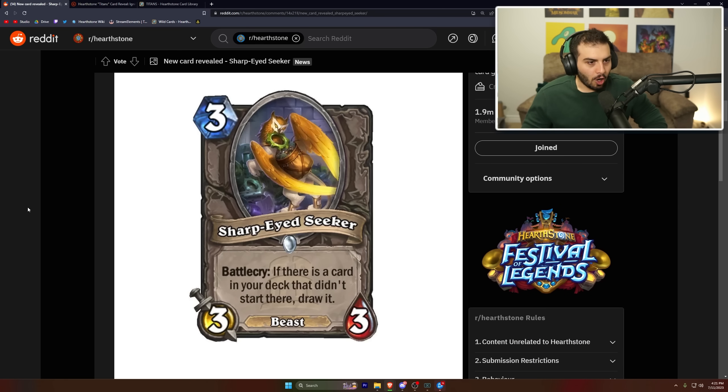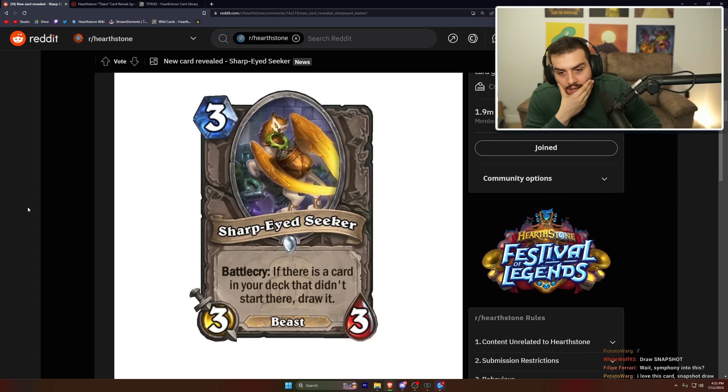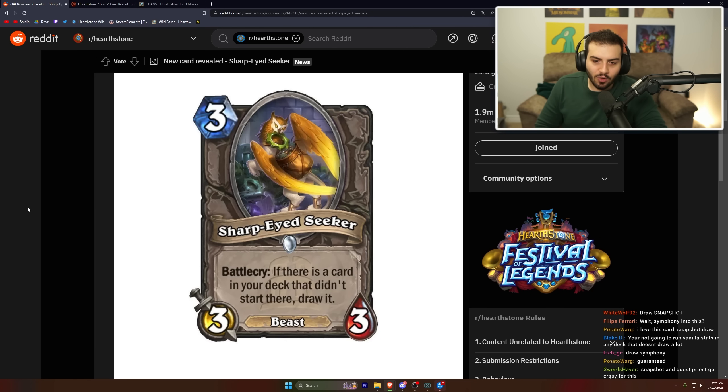Sharp-Eyed Seeker: three mana, three-three beast, battle cry — if there's a card in your deck that didn't start there, draw it. Some really interesting effects here. This is a tutor for any card you shuffled in — really good with Dredge or if you shuffle something to the bottom of your deck. You could draw the Snapshot card. That's crazy.